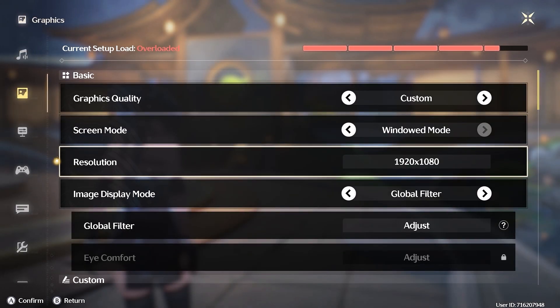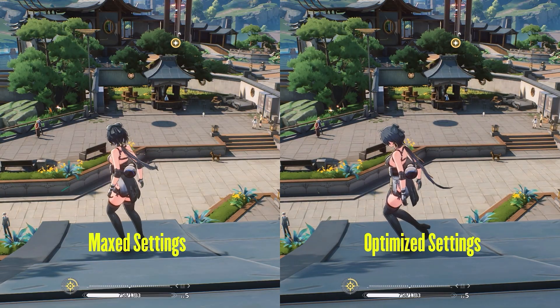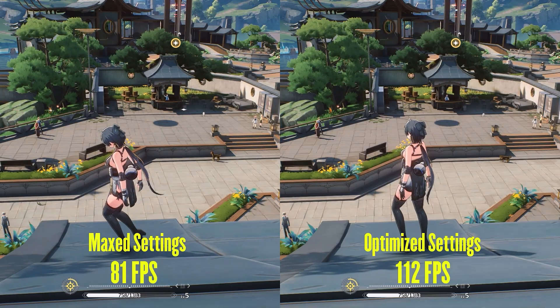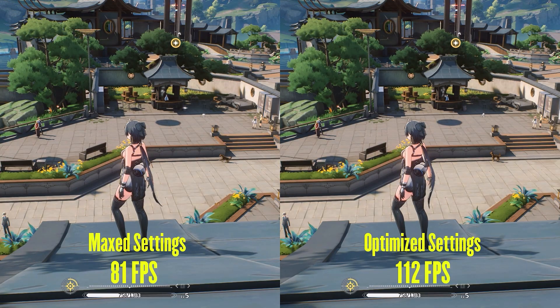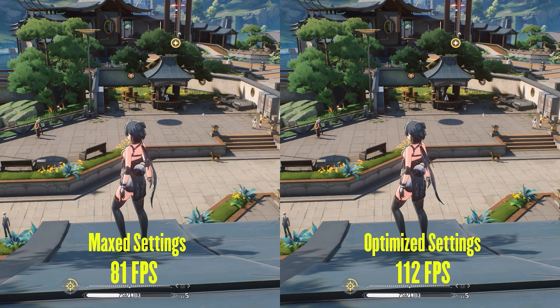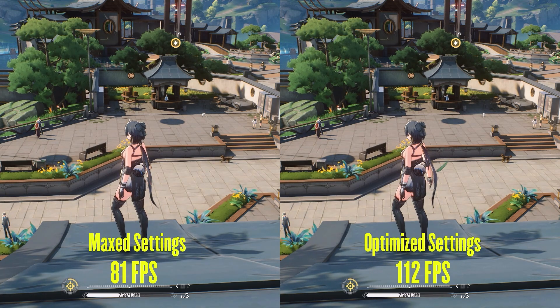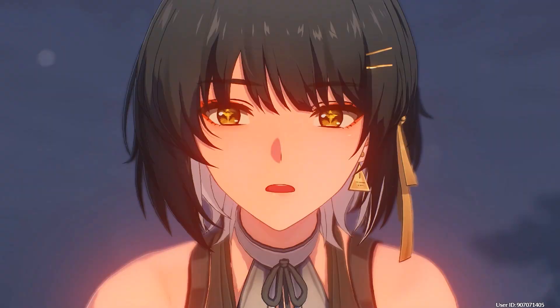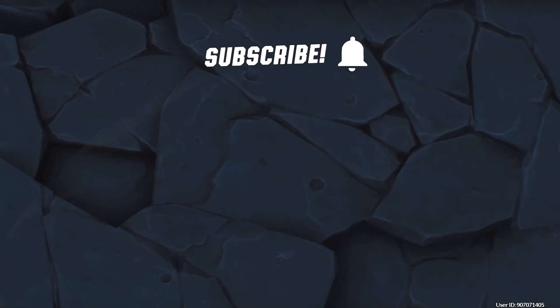Apart from the settings I showed, the rest of the options in graphics settings are either filters or well-known settings like DLSS, Vsync, and resolution. Now comparing the game's max settings with my optimized recommended settings — there is no visual loss in graphic fidelity and we went from 81fps to 112fps, with RTX enabled at medium. Turning off RTX entirely gave me a fixed 120fps at all times, which means it would be way over 120 if the frame rate was not locked. If this video was helpful to you, kindly like and support the channel by subscribing. Good luck and happy gaming.